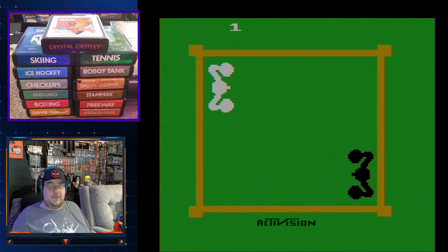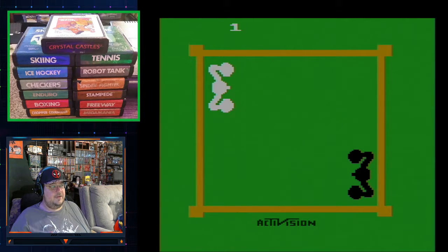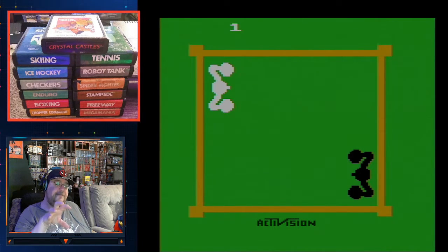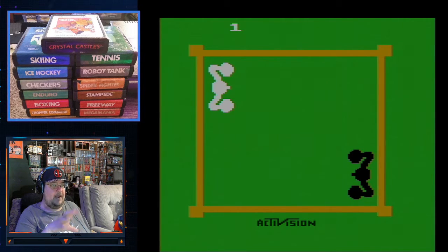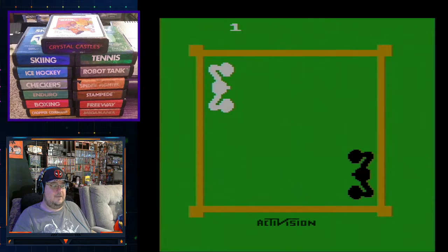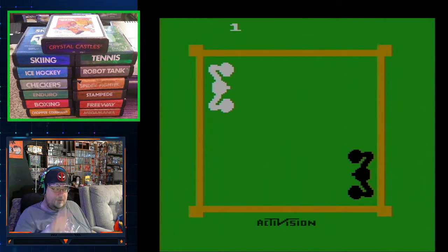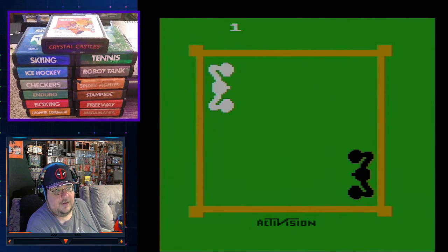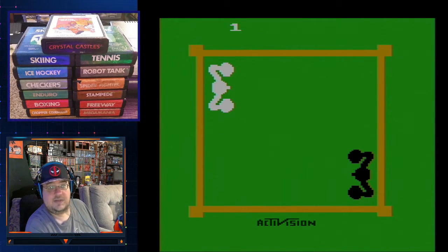So you might be asking yourself, what the heck am I looking at here? Well, you're looking at Boxing for the Atari 2600 — an overhead view of the characters. Yeah, some people say they look like crabs or whatever, but that's what they chose to use as the artistic view of this. So we're going to jump into this. Let's see how many games we got — two games. I'm assuming that's two-player. Let's see how well I can do.